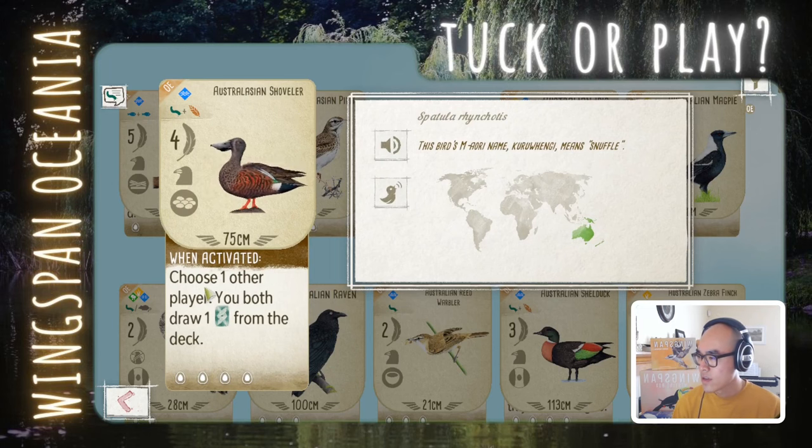Australasian Shoveler: choose one other player, you both draw 1 card from the deck. It's a co-op bird where you give away a card. But it's a good way to jumpstart your wetland for 2 food and 4 points. I'm still feeling out the value of giving resources in Oceania — cards feel more valuable here because you can convert them into eggs with the new board. But overall, I think it's a basic bird to jumpstart your wetland. I'd say this is a play.